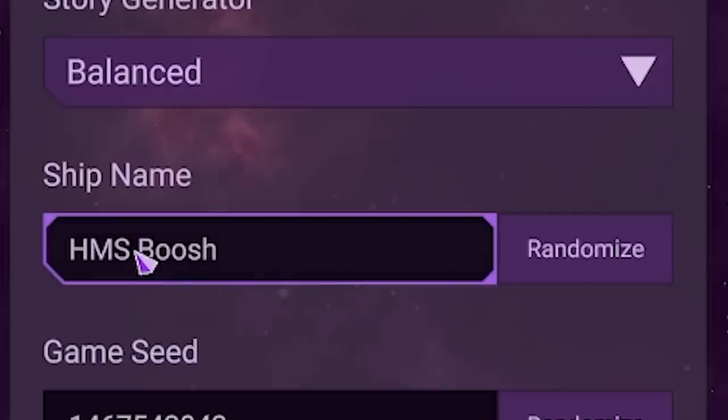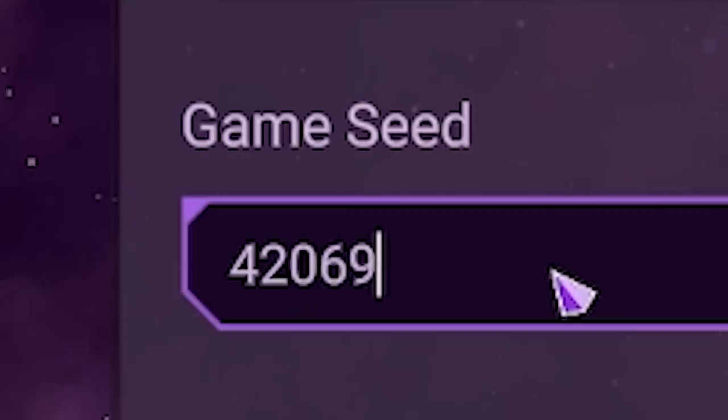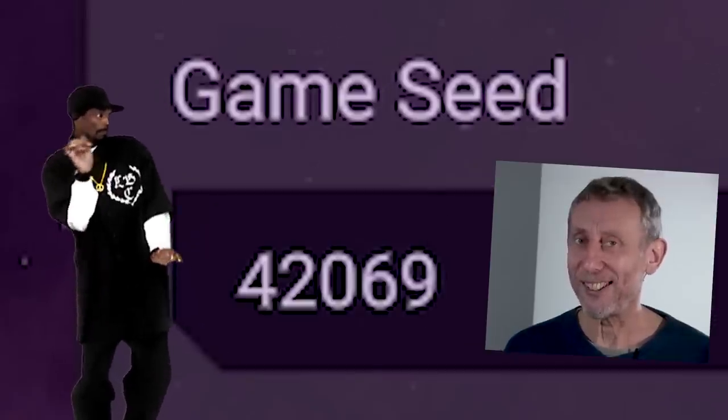So let's start a new game. Our ship name is going to be the HMS Boosh and our game seed is of course 42069, because I'm a child.